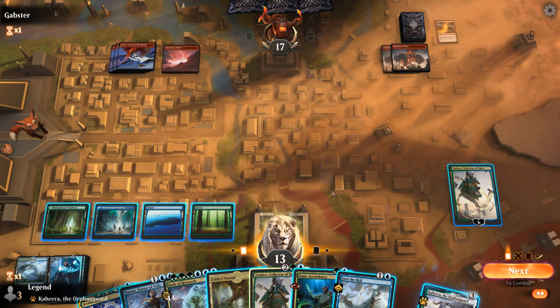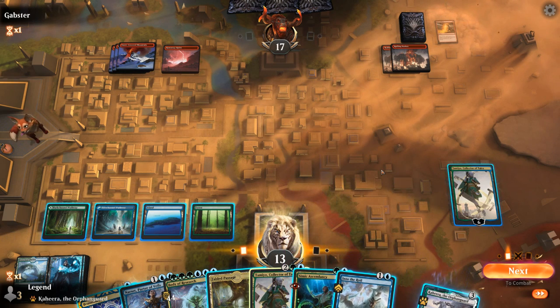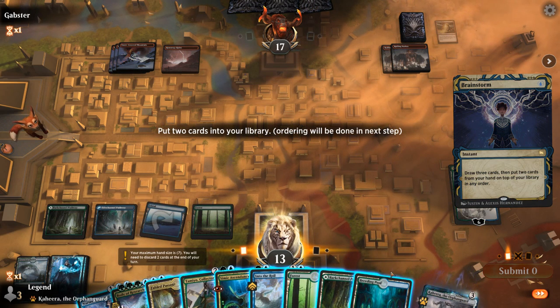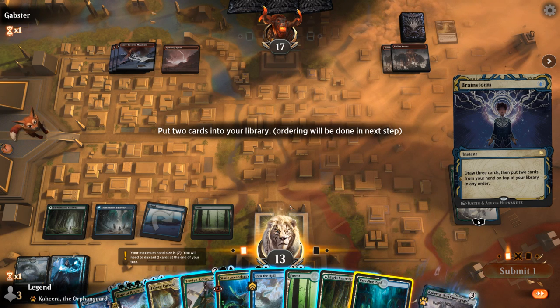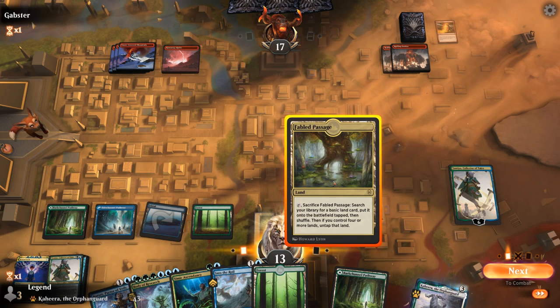I think I'll just untap Taimyo and plus, looking for Simic Ascendancy. There we go. Down to 13 — Into the Royal could also bounce Vortex for a turn. I'm kind of into the idea of using Taimyo to minus and get back a land, or even Fabled Passage after we Brainstorm. Let's Brainstorm and then play Ascendancy, keeping up Into the Royal. We can put back Breeding Pool and another Taimyo, then shuffle those away.